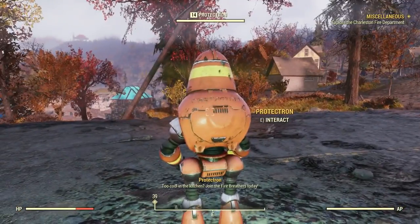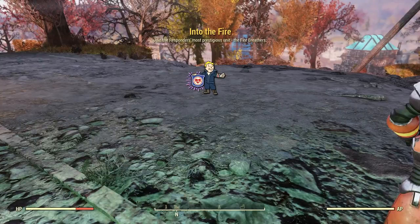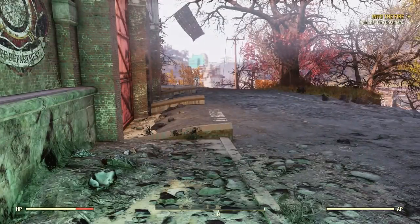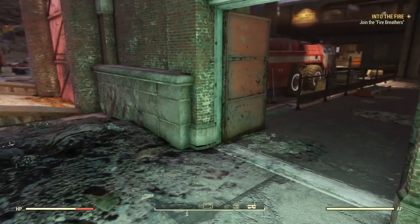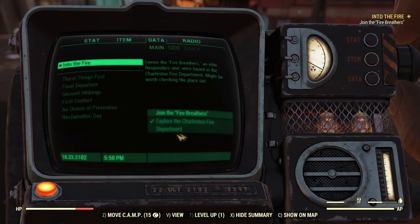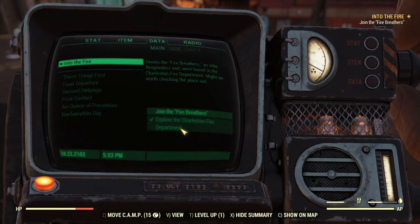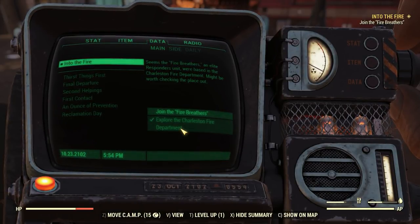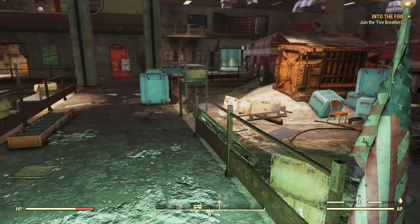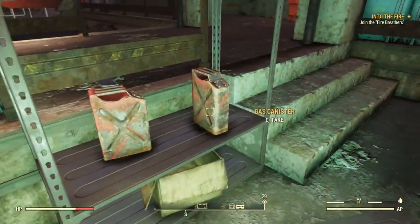Too cool in the kitchen — join the fire breathers today. Quest started: Into the Fire. Join the responder's most prestigious unit, the fire breathers. I guess I could do that. So am I done exploring the Charleston Fire Department story-wise? The miscellaneous quest is gone, it's got a check mark. I guess I was just supposed to talk to him? Seems the fire breathers, an elite responders unit, were based in the Charleston Fire Department. Might be worth checking the place out. Obviously we're going to join the fire breathers — that's what we're supposed to do story-wise.